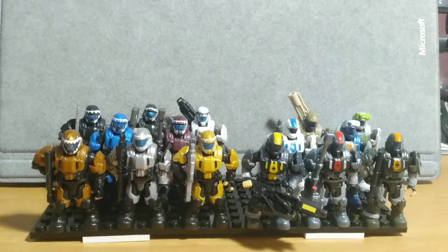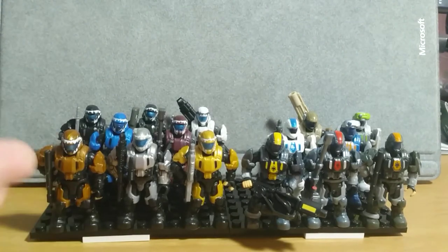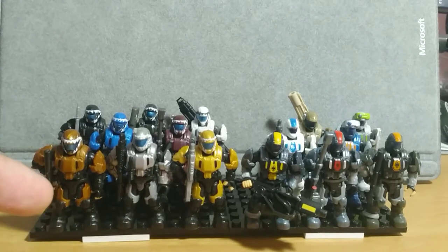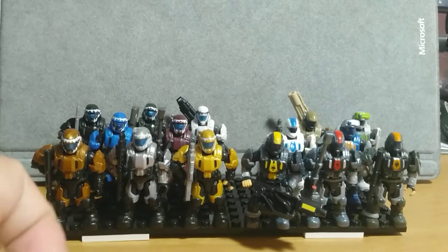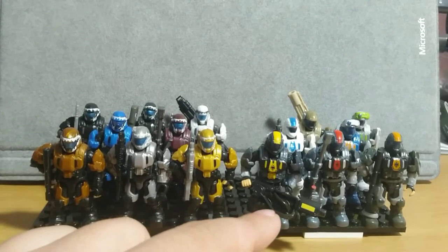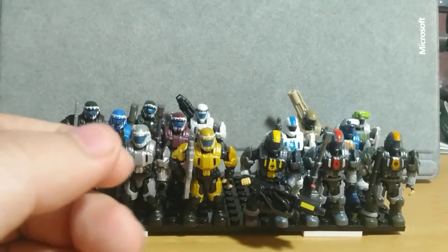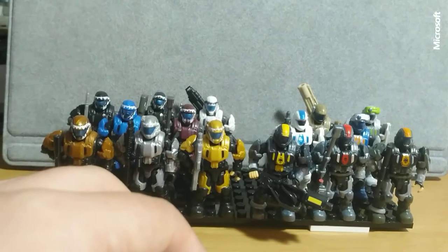These ones actually just came with a clamshell design — it's just two halves — and then you get the ODST, you get a weapon, you get a little brick with the Halo logo printed on there. And then we have the new drop pods, which came with the drop pod, and you kind of use the slam design to pop the door out.